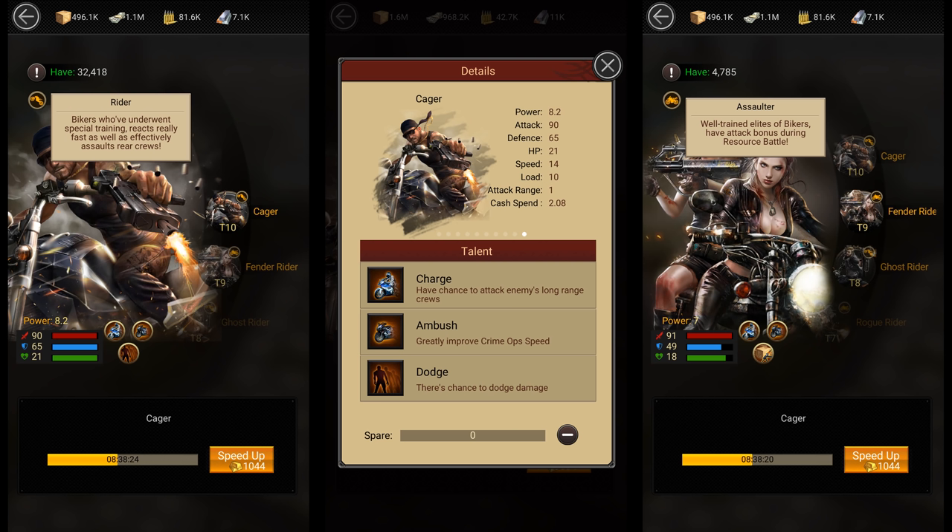Bikers are also very powerful troops. Unlike vehicles and shooters that always attack tankers first, bikers have a special ability called charge which allows them to directly attack the ranged troops hiding behind the tankers. Most top players only use tankers and riders in their formation with hardly any vehicles and shooters. Within bikers, you have riders and assaulters, and the riders are slightly better than the assaulters. If you want to learn more about troops, I would highly recommend checking out my troop formation guide where I dive deeper into this topic.